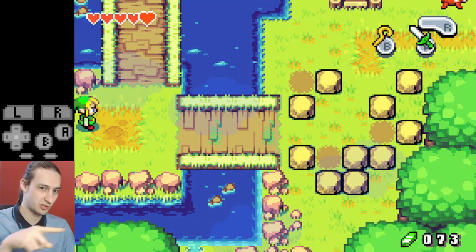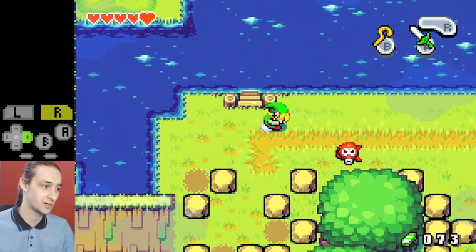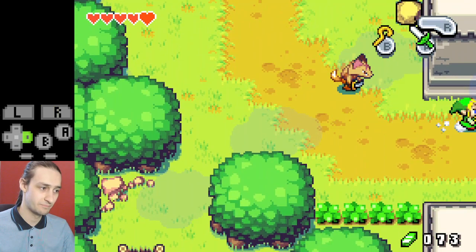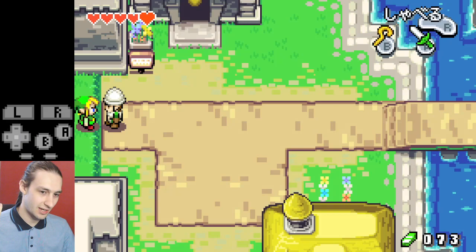From here we're just going to do the reverse movement of what we did earlier in the run — roll right a bunch of times, roll up, roll right, right, down, down, down, right, right — and we're going to come into Hyrule Town now.